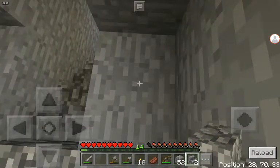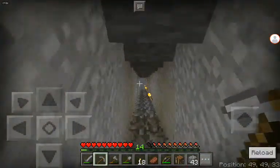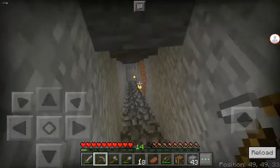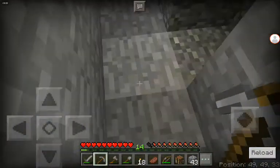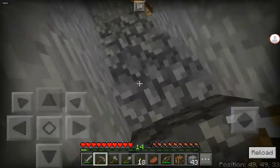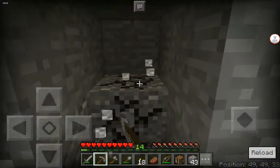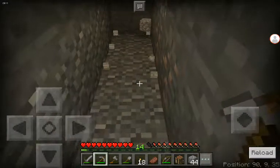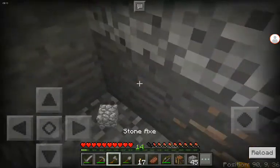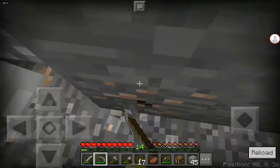We are making our way down the mine. We're not gonna go this way because if we need to go further down we can. Let's start this way - oh my god, we already found iron! I would have got a stack of iron - there's normally iron here.